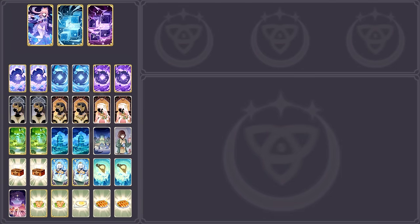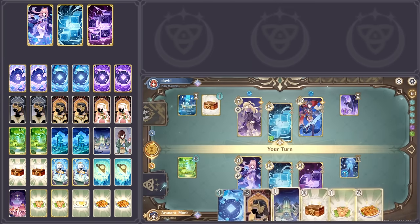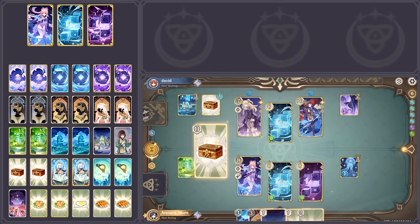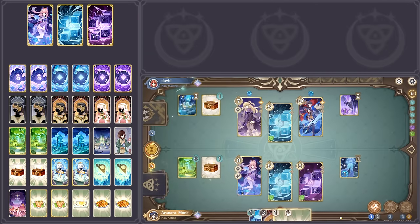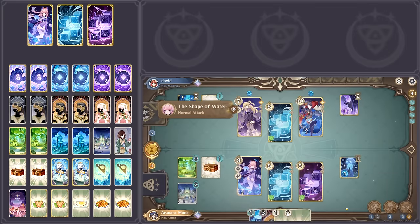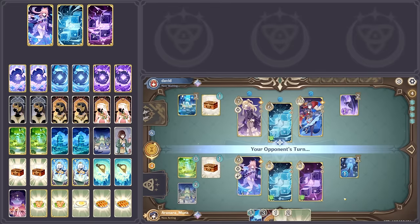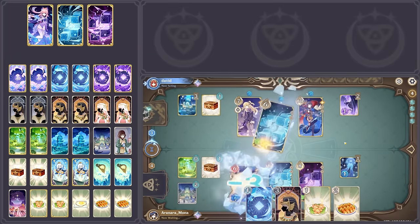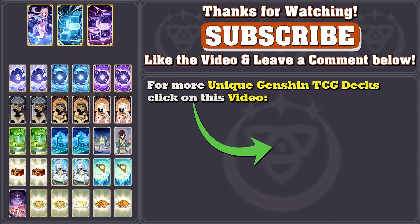This deck really is unique in that for a stall deck, it doesn't play into the normal stall cards. However because of that, the deck requires that players know how to play stall decks well, especially by utilizing available HP and the two cubes' special resurrection abilities. So while the deck is unique and fun, it probably isn't the most beginner friendly deck — it's a deck for players who enjoy stall decks but want to experience a different play style. If you enjoy the deck or video, feel free to leave a comment below and click on the video here for more Genshin TCG content.